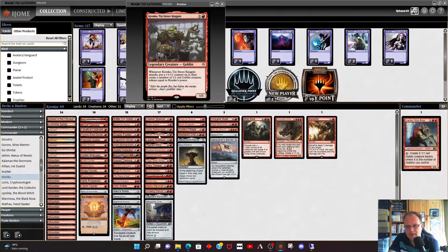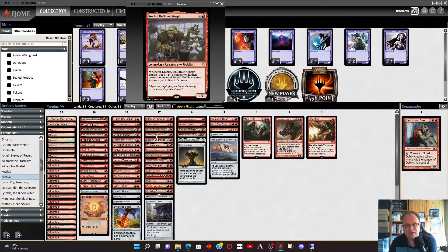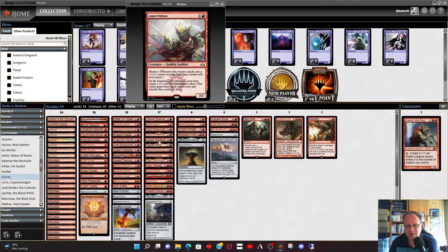Krenko Tin Street Kingpin is the other version of Krenko. This is worth protecting with Swiftfoot Boots or Lightning Greaves — when you attack with it you put a counter on it, making it bigger. The first time you attack you'll get two one-one goblins, and with Hero's Blade in play plus Swiftfoot Boots it gets really stupid really quickly. Legion Warboss produces one-one goblin tokens at the beginning of combat, those tokens have to attack as well, but it's got menace and it makes some of your goblins bigger.